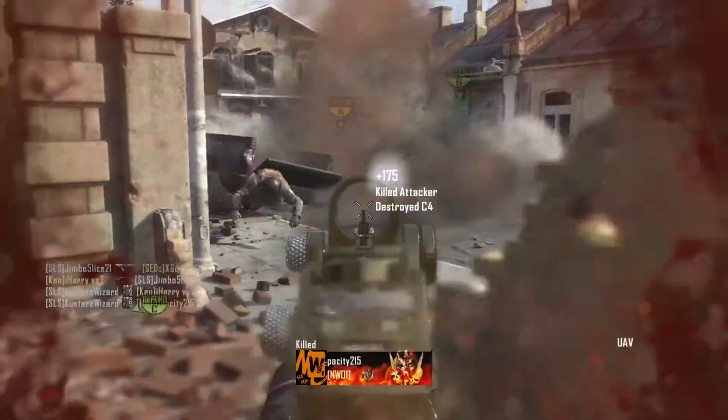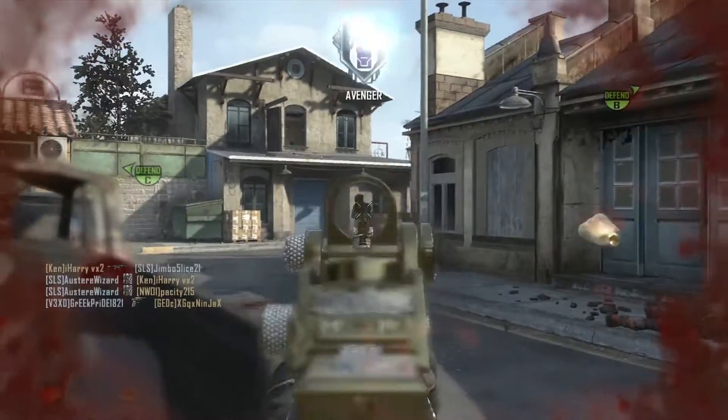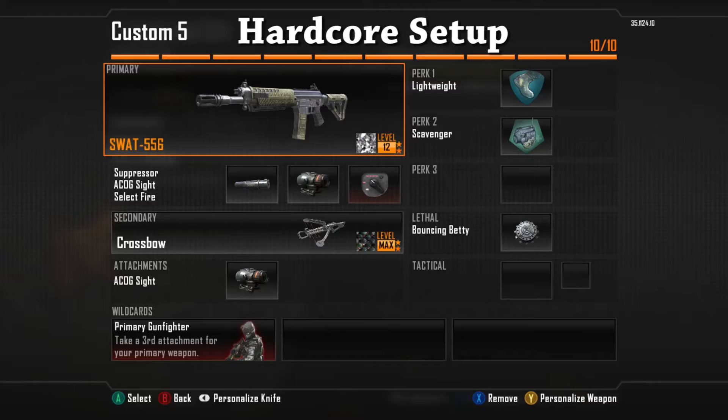When you're playing hardcore, there are two changes to this class I'd suggest you make. Change your attachment from fast mag to suppressor for that sneaky, stealthy advantage. Then we're going to switch perk one from Flak Jacket to Lightweight. Because in hardcore, you're going to die from any explosion regardless of your protection, so it's better to just be fast and run away from any danger with Lightweight. It's also good because the SWAT — we're not using the stock, so you do go kind of slow, and Lightweight counters that.